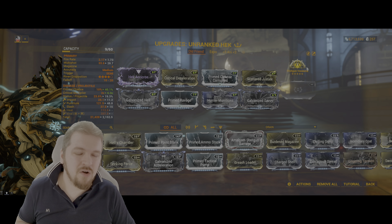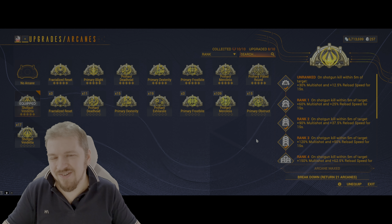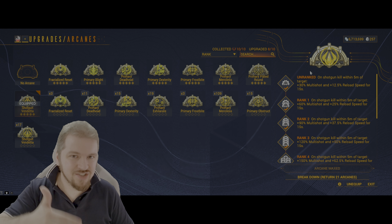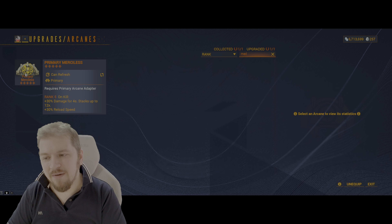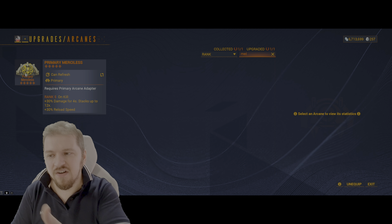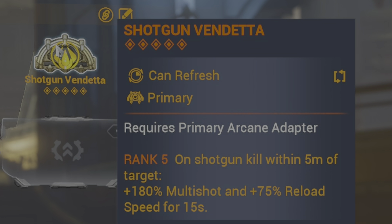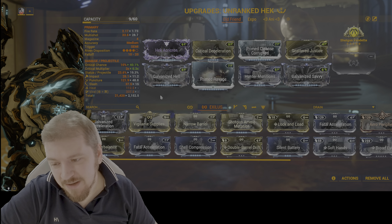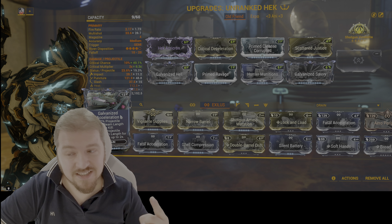Now let's talk about the exilus slot, or the arcane slot. You should treat this as an additional mod slot, because by all intents and purposes that's what arcanes are - one more layer of modification. If you're a newer player, leave this locked for the time being until you get decent arcanes. For example, Merciless - the most commonly used one - provides a bunch of flat damage plus 30% reload speed, and it works exactly as stated. This time we're going to be using Shotgun Vendetta because Multishot, staying within five meters to get a kill. For the exilus slot, some Tenno would recommend Galvanized Acceleration for more projectile flight speed and better falloff.